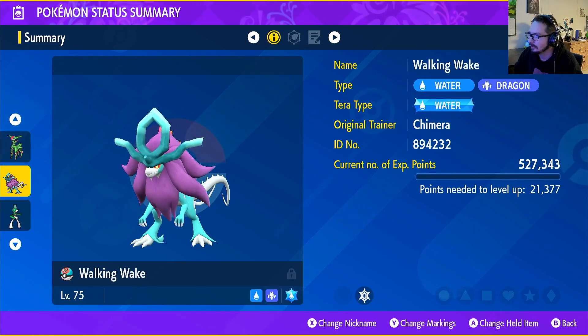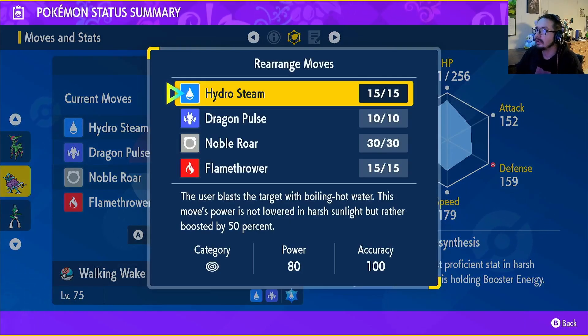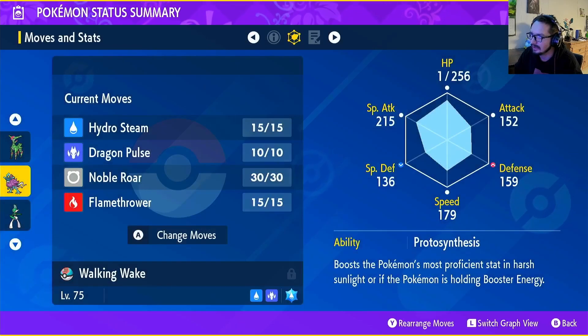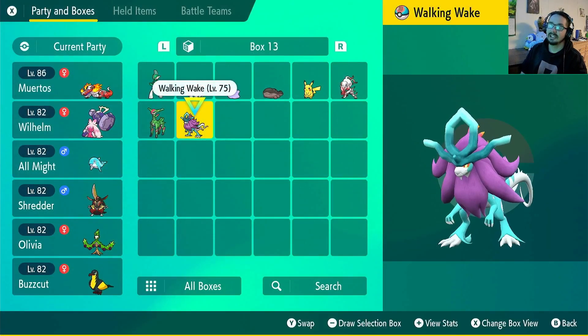This thing is sick — Water/Dragon with a tera Water type. It has Hydro Steam, Dragon Pulse, Noble Roar, and Flamethrower. Hydro Steam blasts the target with boiling hot water and its power is not lowered in harsh sunlight but rather boosted by 50%. It's pretty much like Leaf Blade for Iron Leaves but in sunlight instead of Electric Terrain, which is super cool. You can actually run Flamethrower and Hydro Steam together and make use of both.